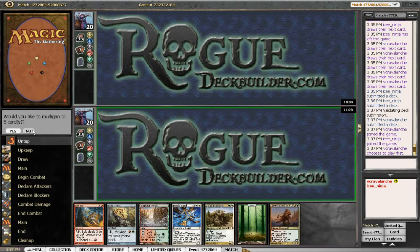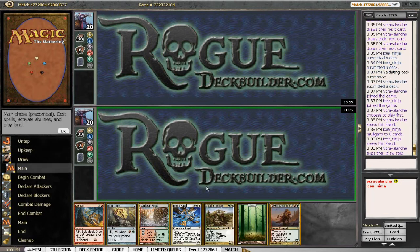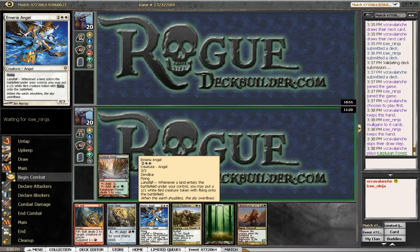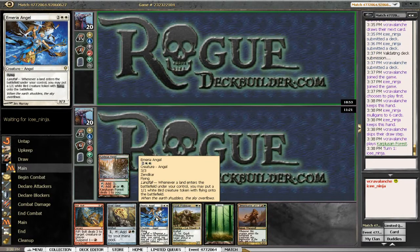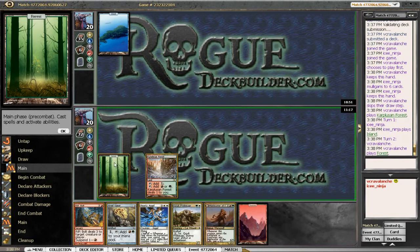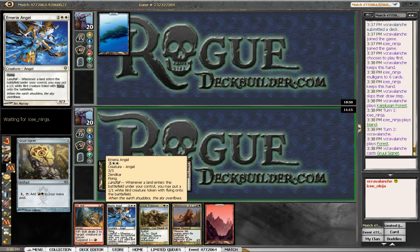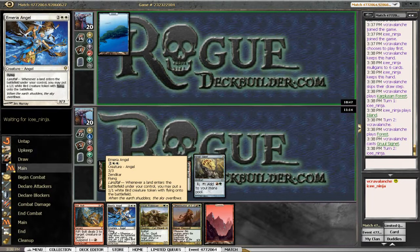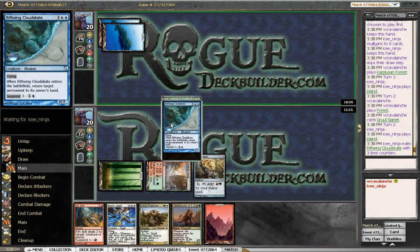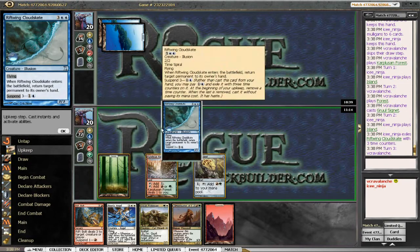We do need to get a double white source again — not sure why we're having such a hard time getting double white. Pass the turn to him. Got a Signet next turn, hopefully we draw into another land. Pretty quick Huntmaster from the opponent — third-turn Huntmaster is not too shabby. Oh, then I have to worry about counter magic. Nope, not anymore. When this enters the battlefield, target permanent — 200 dollars in hand? Okay, that's fine, it will get rid of a wolf.